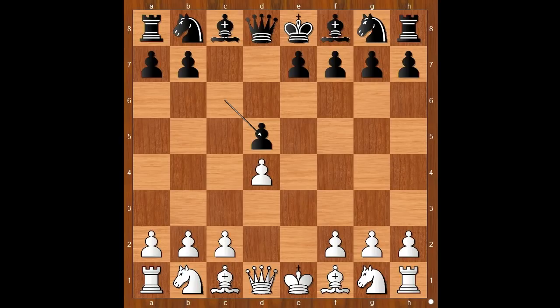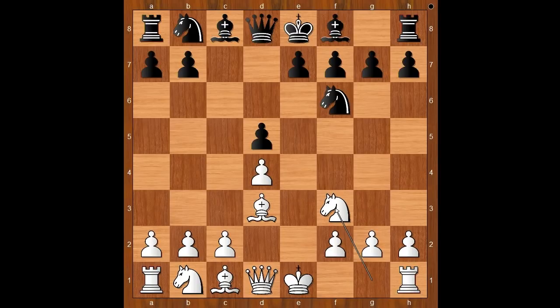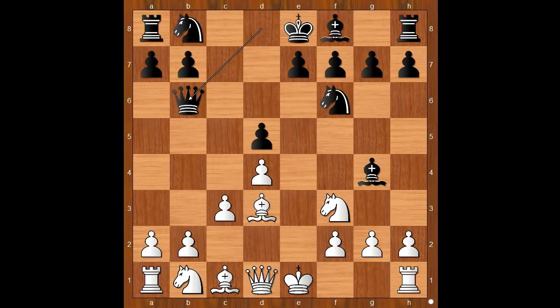exd5, cxd5, bishop to d3, knight to f6, knight to f3, bishop to g4, pinning the knight, c3, queen to b6, putting pressure on the pawn on b2. Knight from b to d2, knight to c6. Many games have reached this position, and believe it or not, Black has a good score.